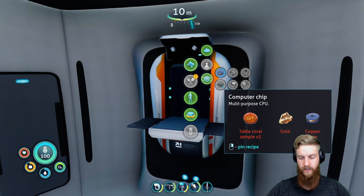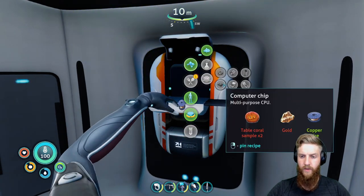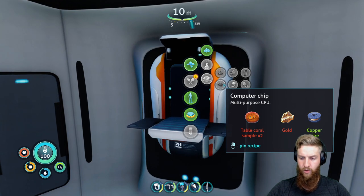What do we need for a computer chip? Oh jeez, this takes a little more. Copper wire, gold, and table coral sample.